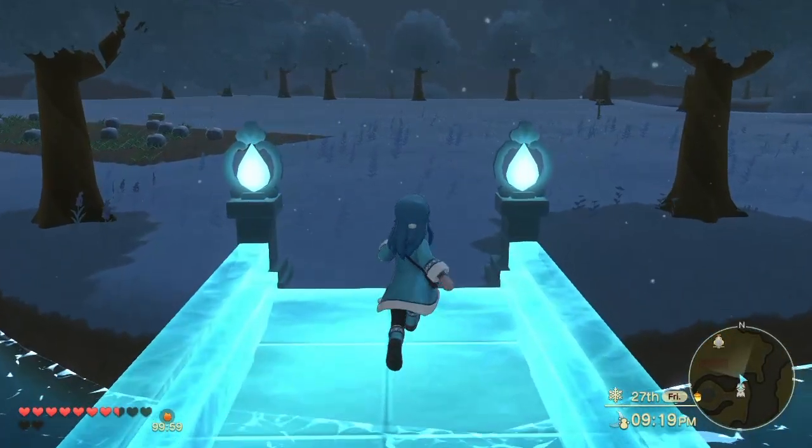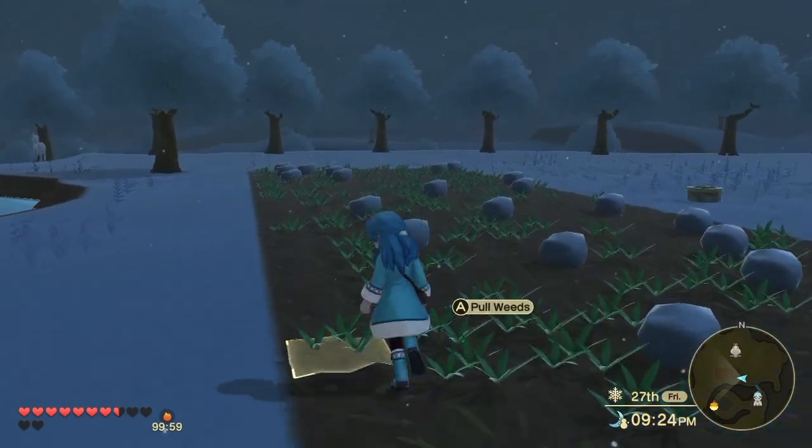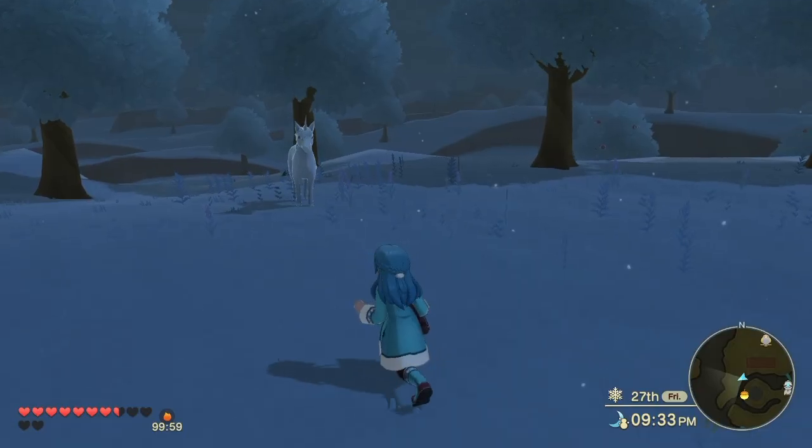The next seven animals are unique, meaning there's only one of each in the entire world. These last seven all have pretty strong abilities, and you can only get most of them in the late game.